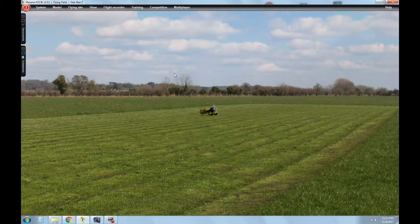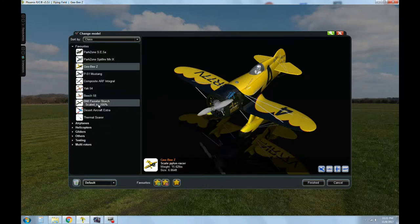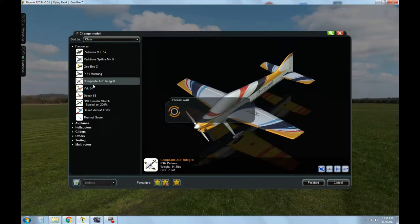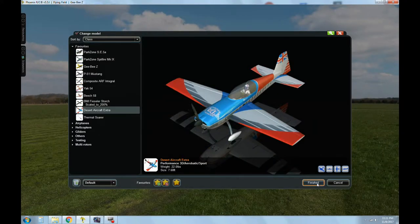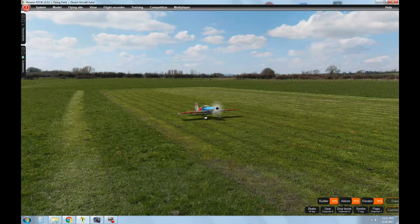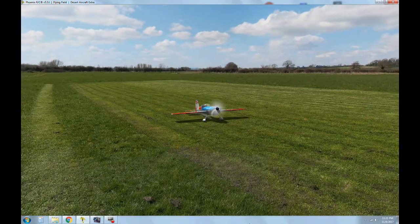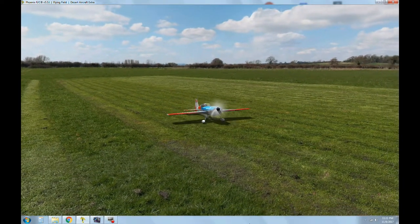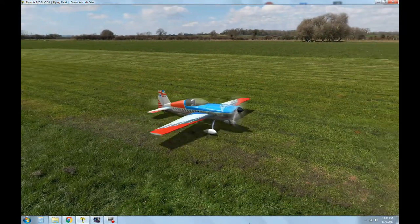Let's skip the GB for a second and change it to a desert extra — the desert aircraft extra. Very bright colors. But you see the whole lower half of the plane is completely in shadow — there's hardly any ambient light. No ambient light.